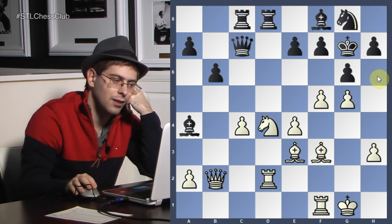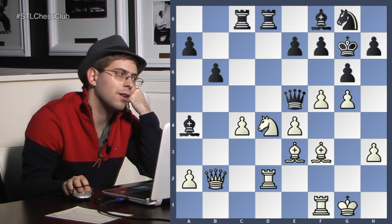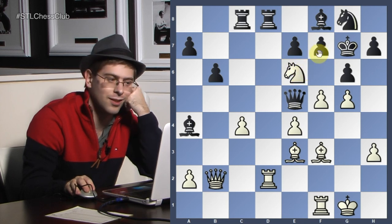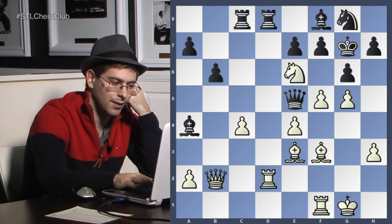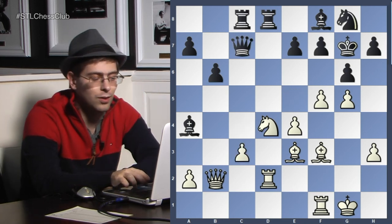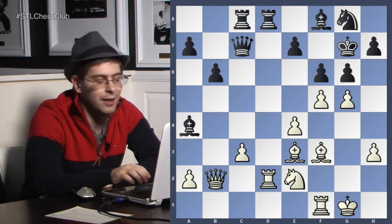So instead, white played knight e2 which is not a great move. Therefore f6 — finally. Black could say c4 still could work but I don't think it's going to get played.